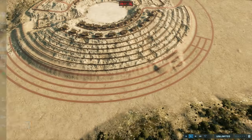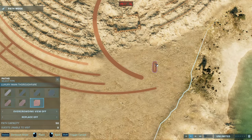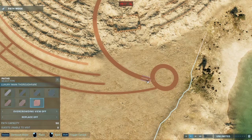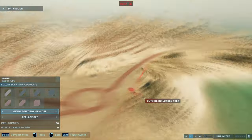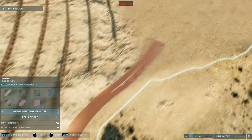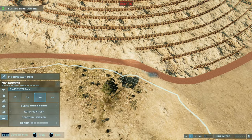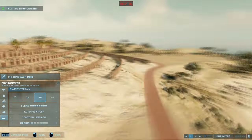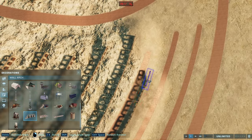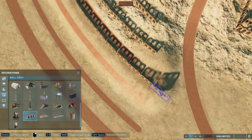It doesn't really look like a Roman Colosseum because it's huge and goes out for miles, but it's the closest we can get to having something like a Roman Colosseum in the game. This was me trying to figure out how many layers I'd still need, and I kind of didn't figure it out exactly and had to redo a few things. I don't have all of it on video — it would be too long — and you can't just watch me place all of these wall pieces one by one.